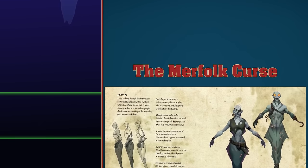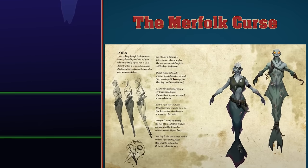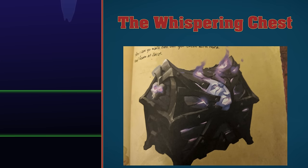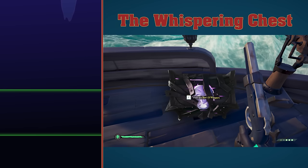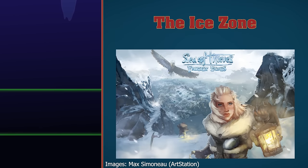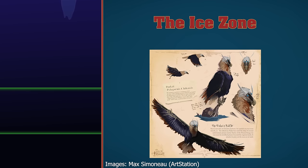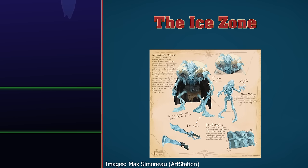The Merfolk Curse. According to a rhyme in the book Tales of the Sea of Thieves, being a merfolk is a curse transmitted through a bite. According to the text right next to this entry, this is bullshit. The Whispering Chest is a chest concept from the Sea of Thieves artbook. The Ice Zone is an area a lot of Sea of Thieves players want in the game. One stunning concept has been drawn up featuring Viking aesthetics, flying threats, and a whole lot of ice, all represented through some phenomenal artwork. It's certainly design worthy of praise.